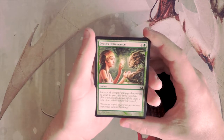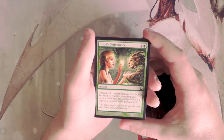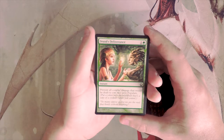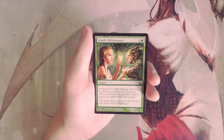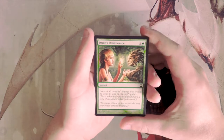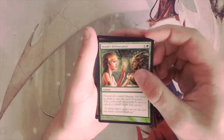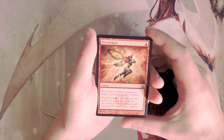Druid's Deliverance is one and a green for an instant — prevent all combat damage that would be dealt to you this turn, and you also populate, which means put a token onto the battlefield that's a copy of a creature token you already control. I don't really like fog effects in limited, but the populate mechanic makes it maybe playable in a token deck. I don't know if I'd actually want to play it though.